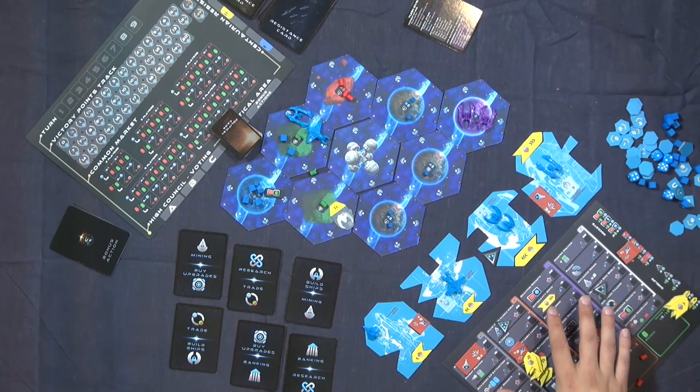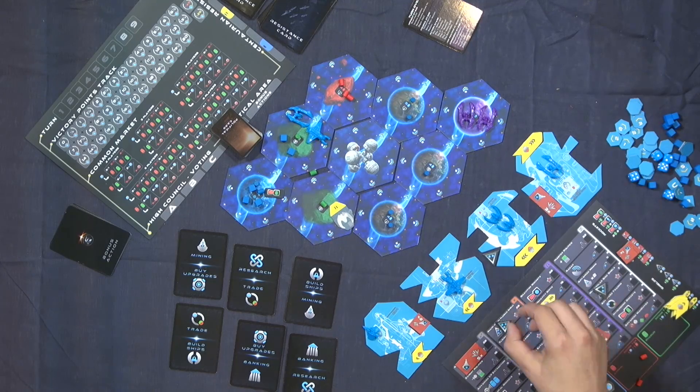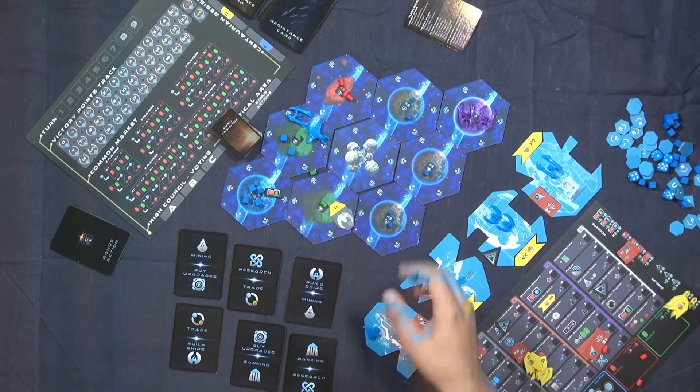You research technologies, then buy the technologies, buy the components, and place the components on your ships. Then your ships will do better in the battles on the board.